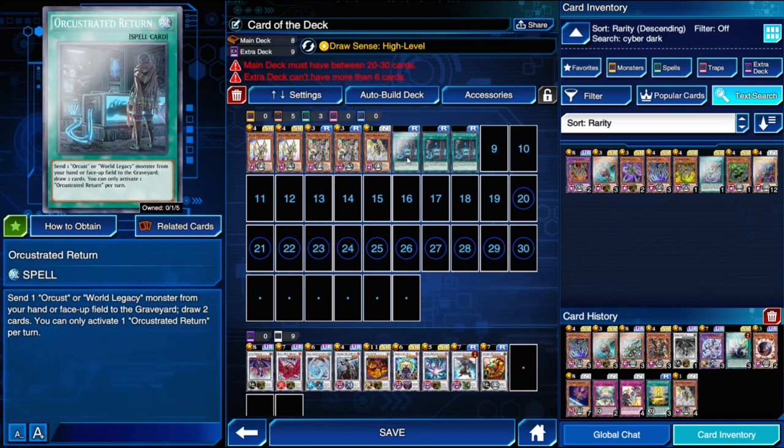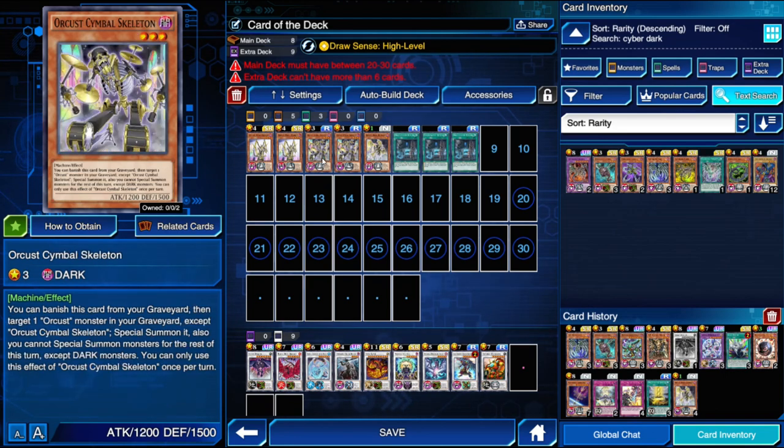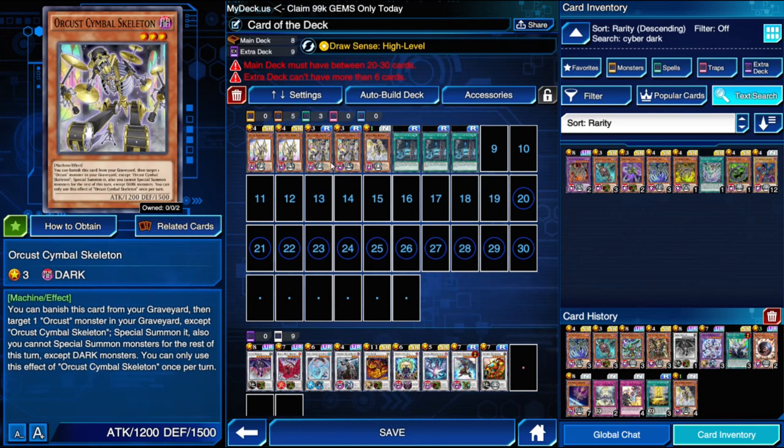A perfect turn one play is to use your draw spell, discard Harp Horror, and then you can special summon from the deck without even using your normal summon. One important restriction: when you use an Orcist effect, for the rest of the turn you can only special summon dark monsters, meaning the majority of your extra deck is going to need to be dark, or you'll have to wait a turn to do your summons.